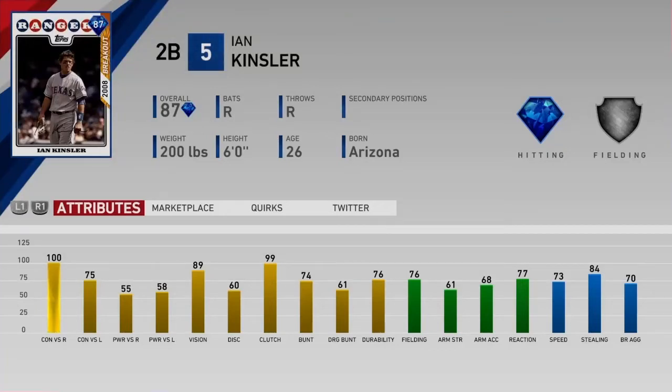Welcome back to the channel. Today we are debuting the 87 overall Ian Kinsler card. He is the level 50 bronze reward — that's how I got him — but he was also a preorder diamond. You can get him at later stages in the game if you go to your XP reward path.